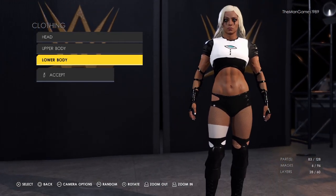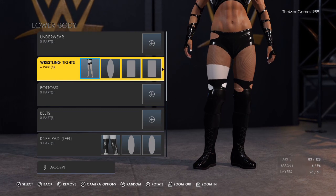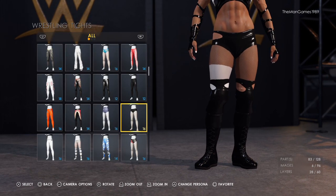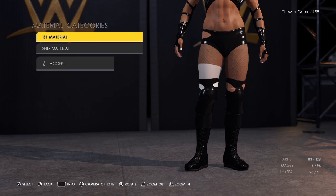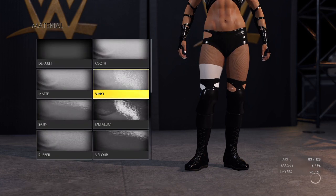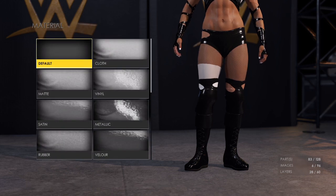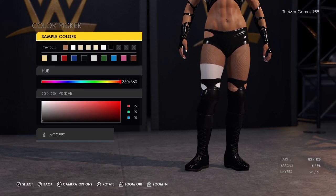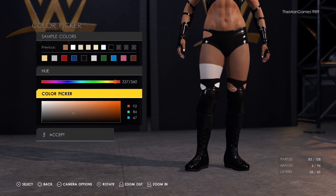That is it for the upper body. Now we're moving on to the lower body — we have wrestling tights and we've chosen this one here. The material is vinyl, and default, and obviously the color is black, and then that shade of skin color.